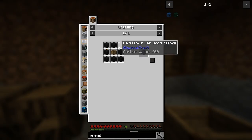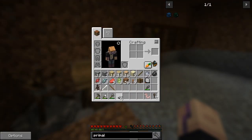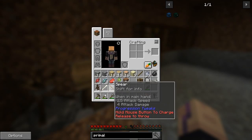The primal chest requires dark lands oak wood, so we have to get that specific type of wood. Luckily the forest is nearby so we might go there and try to grab some. I heard it's dangerous though, but what else are we going to do?